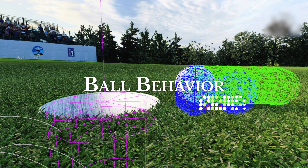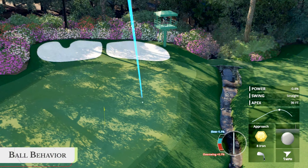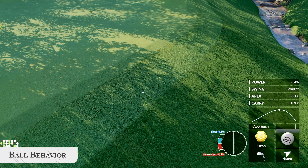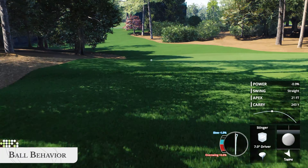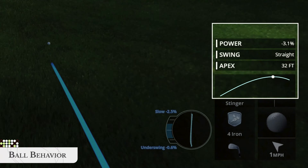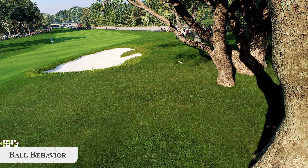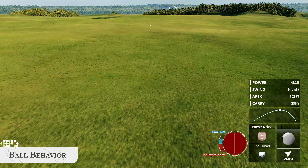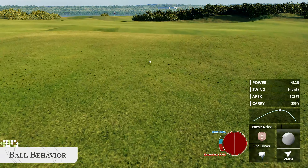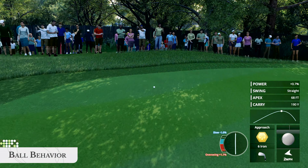New ball behaviour has been redesigned from the ground up. New technology allows every bounce and roll to behave more accurately across a greater variety of terrain and course conditions. As the ball travels, you'll receive on-screen feedback about various aspects of the ball's flight milestones. Once your shot lands, new ball behaviour enables more realistic interactions between the ball and the ground, like you'd see on a real golf course.